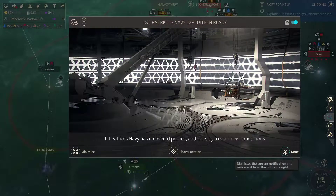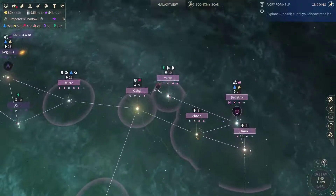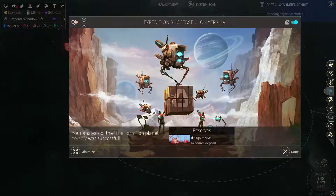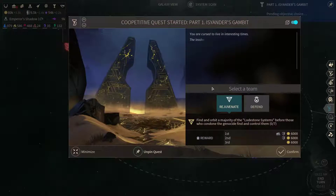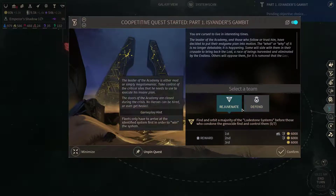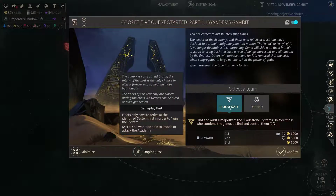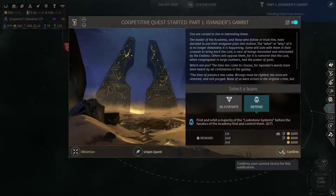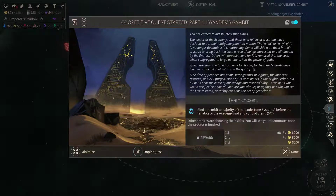I've recovered some probes, we can start a new expedition. Now we've got the Asiander's Gambit quest, so now we need to start — we must choose a side. Let's go for rejuvenating? Let's defend this time.